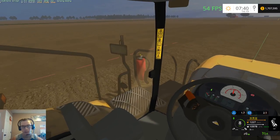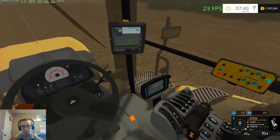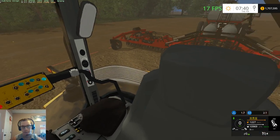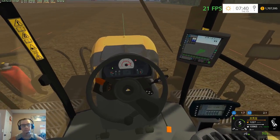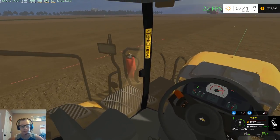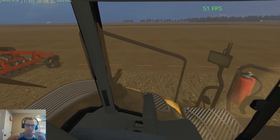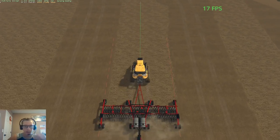It's definitely a lot quieter in here. Let's see what other functions are in here — open the hood. Let's raise our ladder, I didn't even notice it was down. And headlights — alright. Let's go ahead and just plant in-cab. It's a little quieter and a lot less laggy.